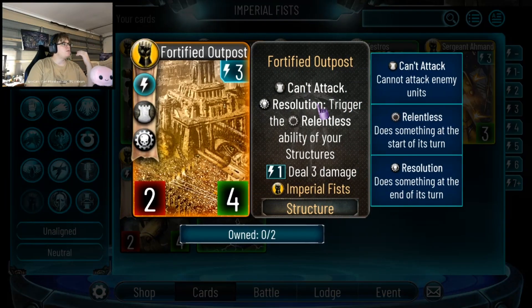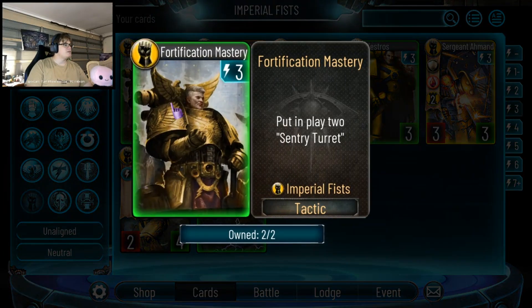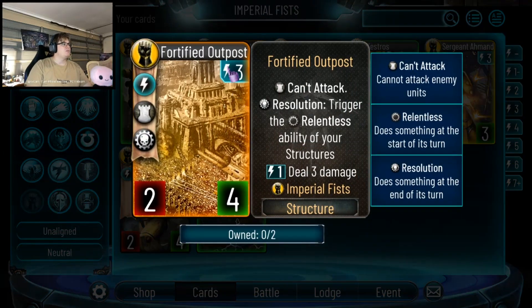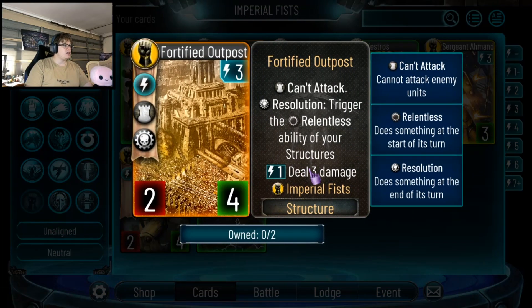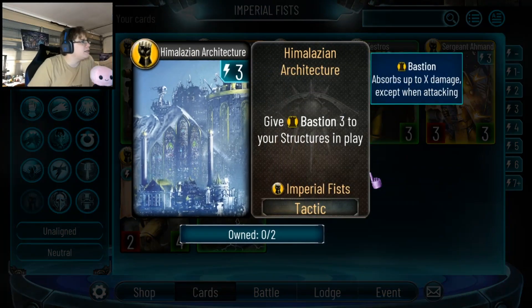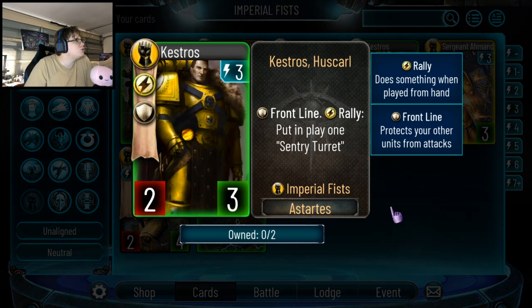Fortified Outpost at 3-drop 2-4: Resolution — trigger the Relentless abilities of your structures. If you can keep those structures on field and play this, since it's Resolution they'll go off at the beginning of your turn and then at the end of your turn too, plus it has Pay 1 to deal 3. That's a lot of incidental damage — potential here. Architecture: give Bastion 3 to all your structures. I see this as a maybe or a one-of; too many eggs in one basket otherwise, but the fact that it buffs all structures means it might see play. There's also a 3-drop 2-3 with Frontline that puts in play 1 Sentry Turret — I like this card, definitely will be played. Being able to put a Sentry Turret behind a Frontliner for 3 is very good.